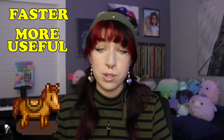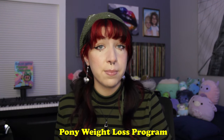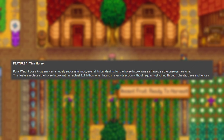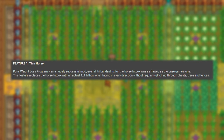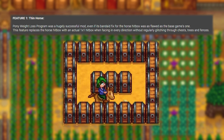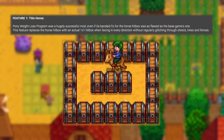Up next we have Horse Overhaul by Golden Revolver, a mod that gives your Stardew Valley horse a major upgrade — making it faster, more useful, and thinner to fit through narrow pathways across the map. This mod combines, balances, and expands features of a few different horse mods like Pony Weight Loss Program, Horse Squeeze, Secretariat, Upgraded Horse, and Faster Horse. Feature 1 is Thin Horse: this replaces the horse hitbox with an actual 1x1 hitbox in every direction, without regularly glitching through chests, trees, and fences. Feature 2 is Saddlebags: this allows your horse to carry items for you, similar to how it worked in Harvest Moon Friends of Mineral Town — and unlike in Friends of Mineral Town, you can take items out of the saddlebags again. Simply use the tool key on your horse while not holding food to open it.